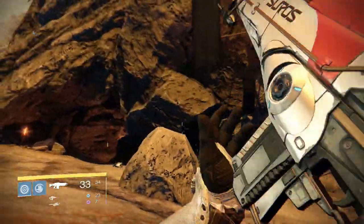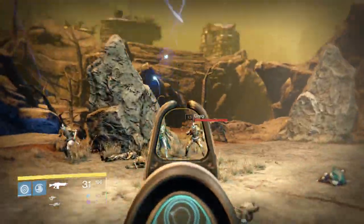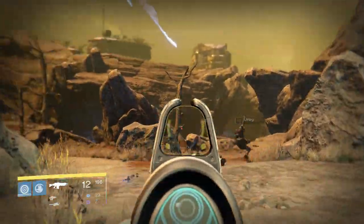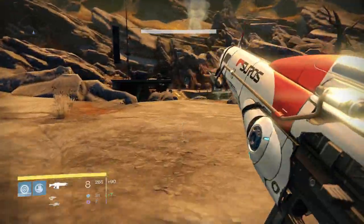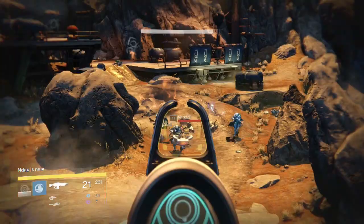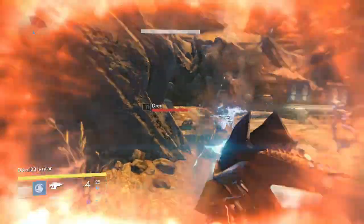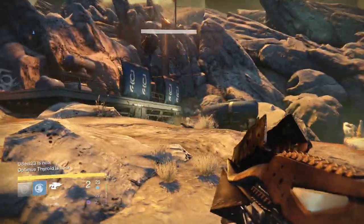Once you kill all the enemies up here you just jump down here. As you can tell the enemies have spawned again down below, so just kill these enemies and continue the route for however long you want. Don't worry, the enemies will spawn again — that's not a problem. I got a lot of rare engrams out of this. I think this is the best engram method or loot cave I've ever found.